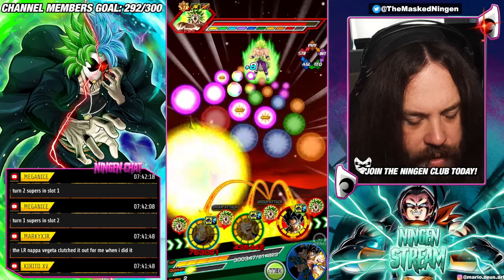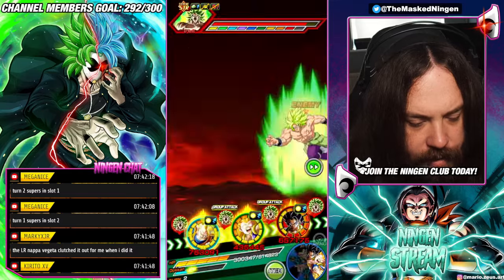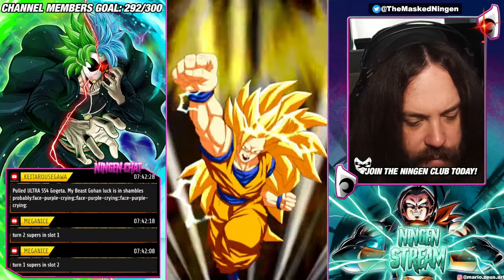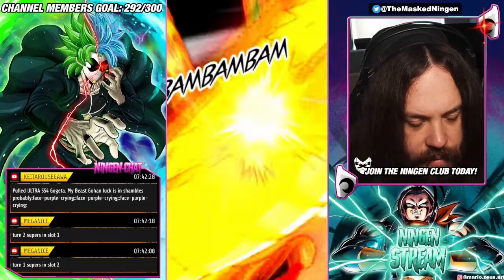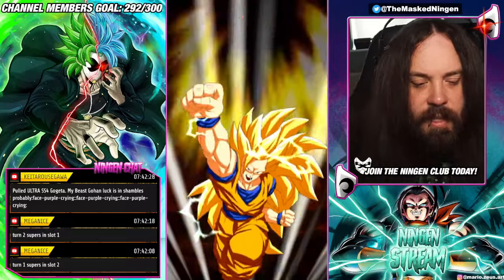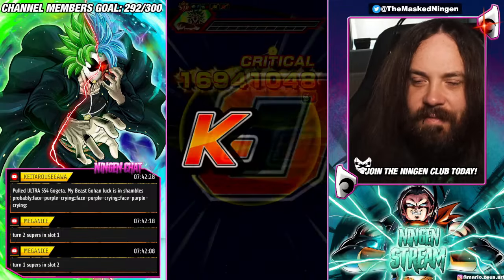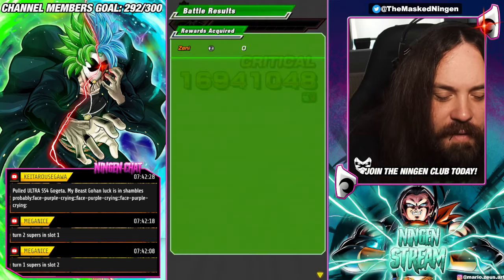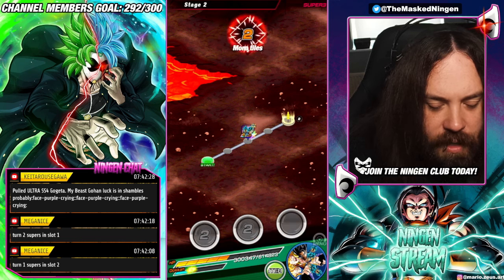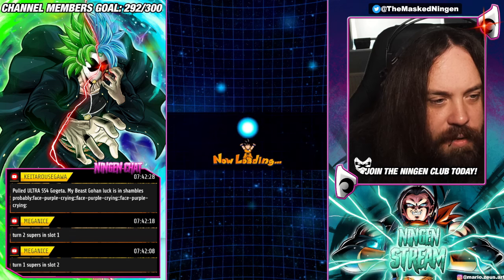Goku can do a lot of damage here potentially. 13.4 — come on Goku, get the crit as well. There you go, and an additional super. Super Saiyan 3 Goku is good for this — well, there you go, after a very shaky first turn. That will be the two-turn mission as well. Super EZA Super Saiyan 3 Goku is very, very good for this.